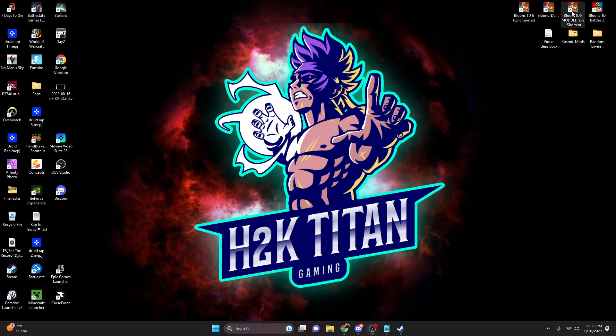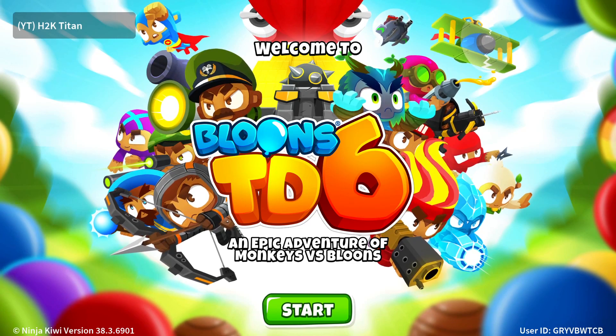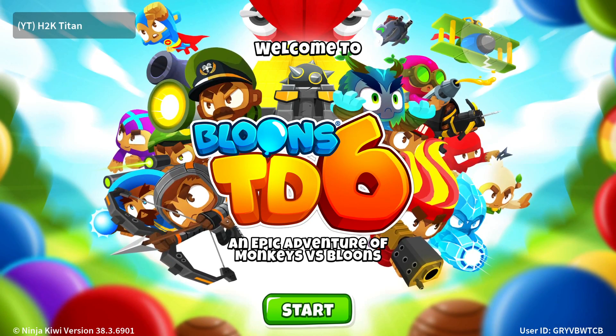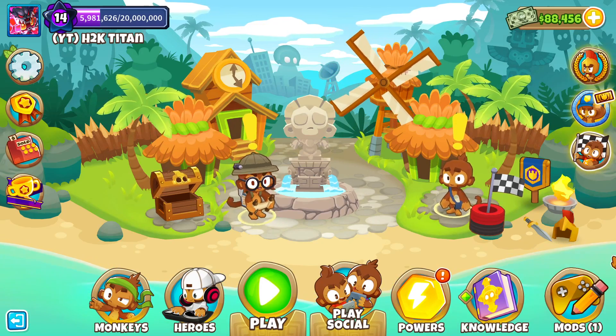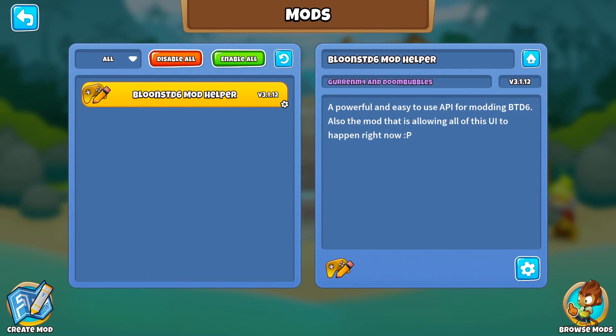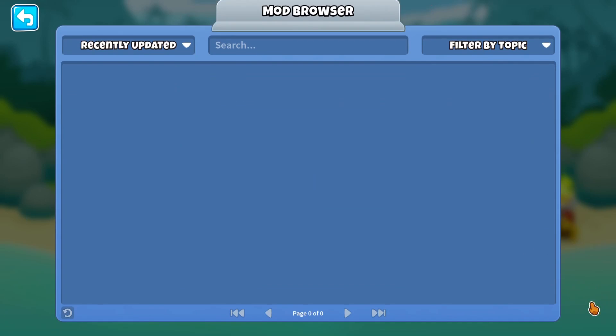After we've done this, close out of both folders and restart Bloons TD6. At this point, if your Bloons TD6 fails to load and you get an error that says .NET 6.0 runtime error, you're going to want to come over to this website to download the .NET 6.0 runtime for your PC. But now that we have the Bloons TD6 Mod Helper, we should have the mods folder in the bottom right hand corner of the screen.